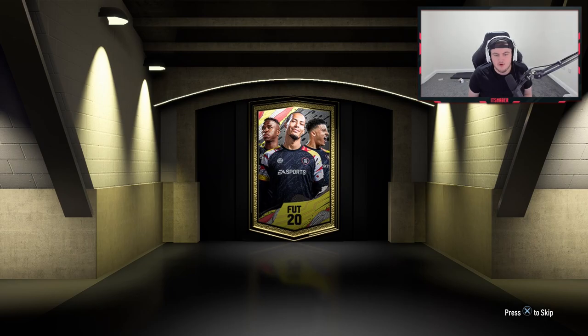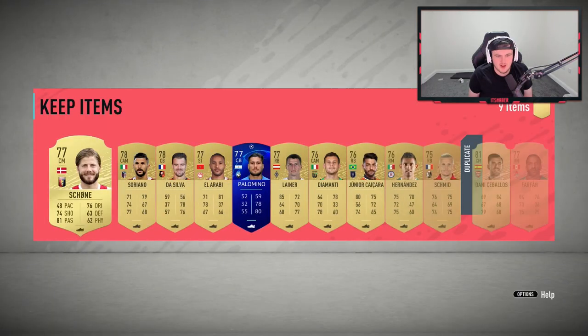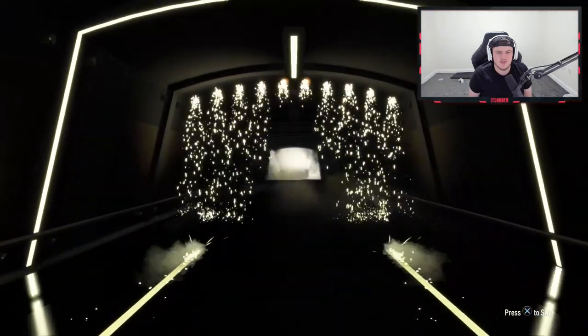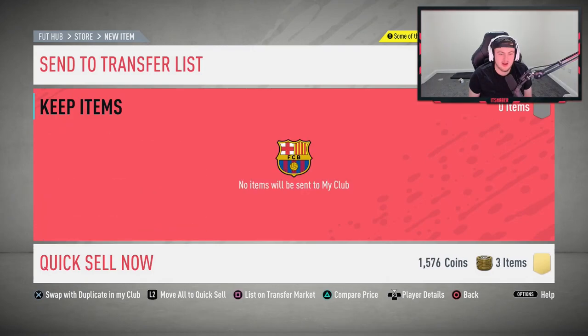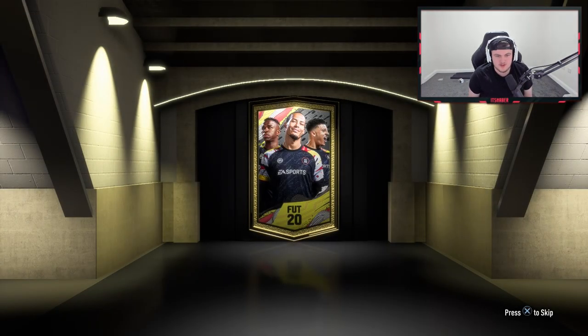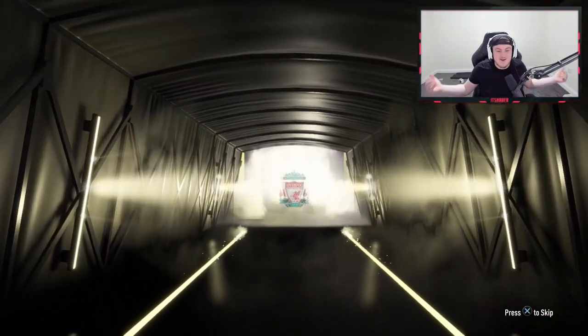No more walkouts — my spidey senses for reading packs have gone down the drain a little bit. I've been playing on the big screen downstairs and I'm having to readjust. Maybe I'm just still over the moon with Allan. These cheaper packs are typically pretty bad, but I can't complain at all — not only did we pack Allan, we also packed Firmino, who is a huge pull on his own.